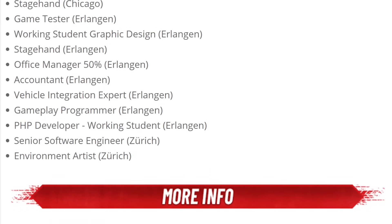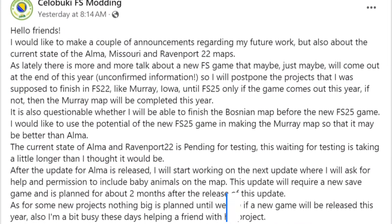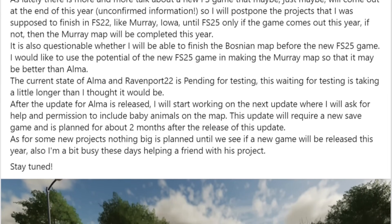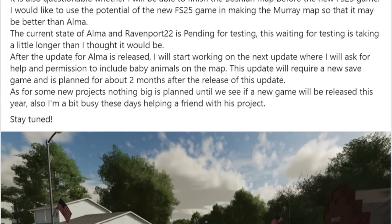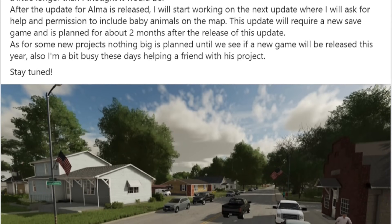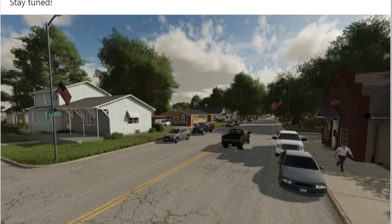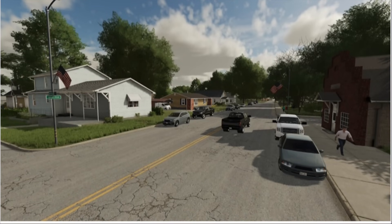Let's jump over to modder news. Selubuki is holding off plans for Murray Iowa until the next game, assuming it comes out later this year. If it doesn't, they'll be working on Murray for the end of 2024. Similar story with their Bosnian map. As for updates to Alma and Ravenport, they're both with Giants — with Alma on the testing list right now. After the update to Alma Missouri, Selubuki will be reaching out for permissions to include baby animals on that map in the future. That update will require a new game save and is planned for release sometime in June.